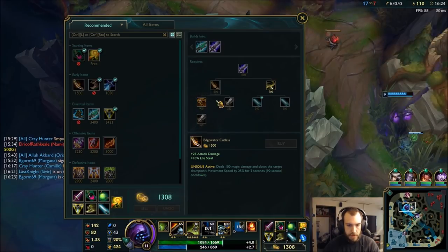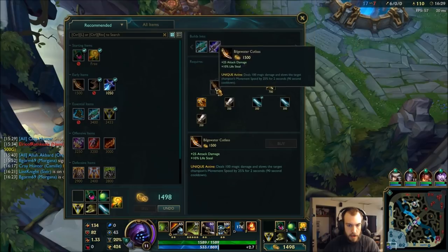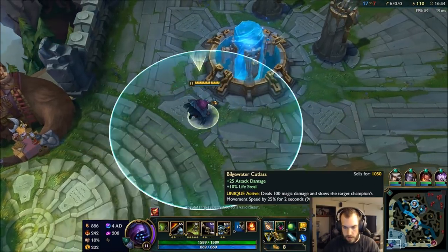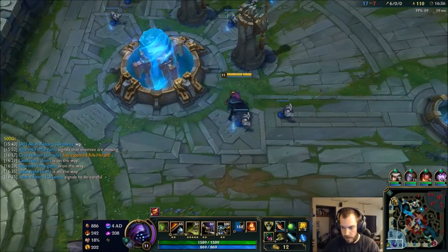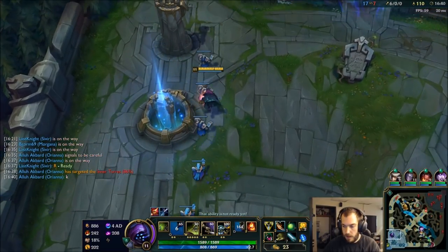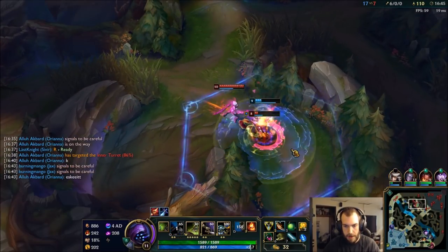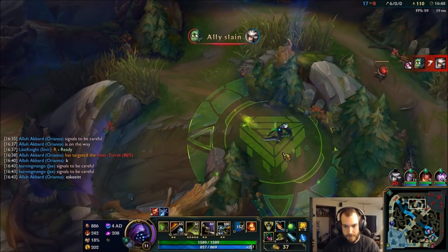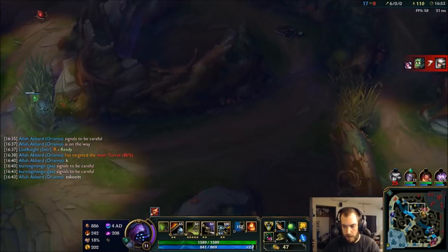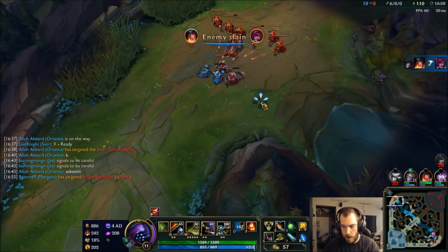Sell Thornmail. Go split bot — nope, they're in a fight bot, okay that's fine by me. She's probably dead. Red buff is gonna be up though, so I'm gonna look to take that and clear out this giant wave. Clear the red buff.